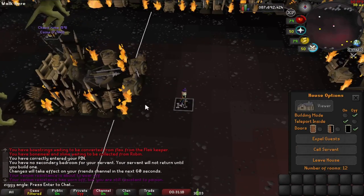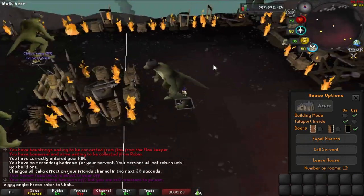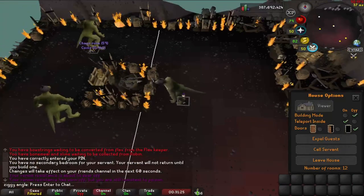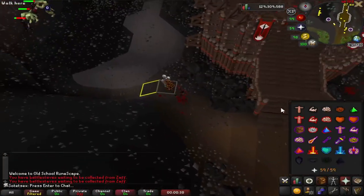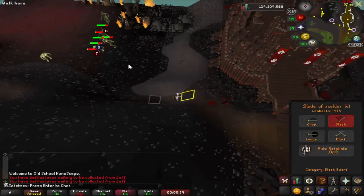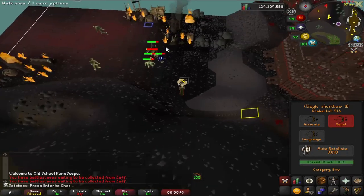Now we have both of the alts set up and all three of the shamans are situated exactly how we need them for this method to work. On the account that we want to kill the shamans on, repeat the path that the second alt took and go along the northeastern wall.